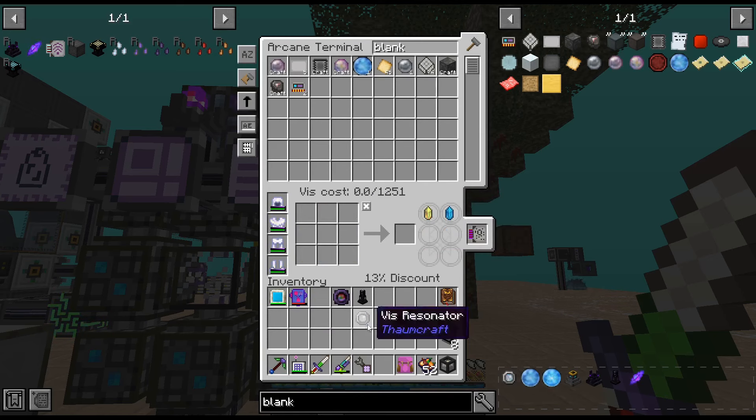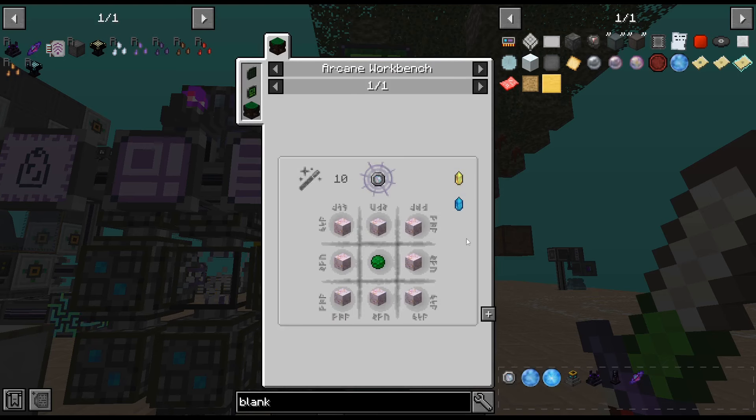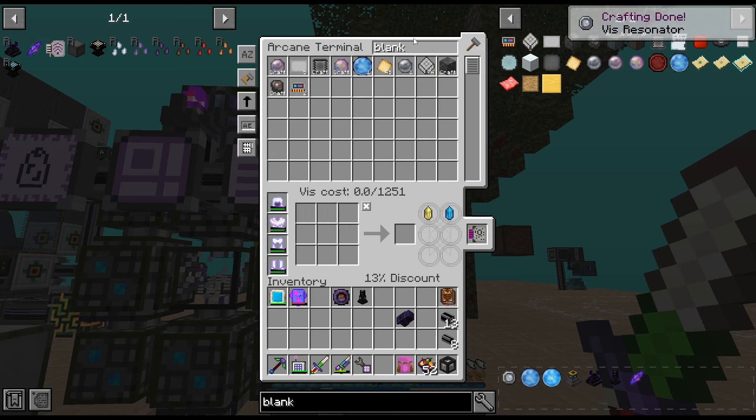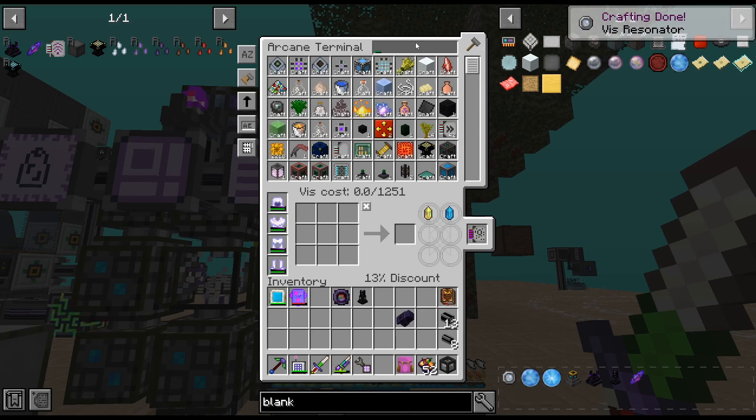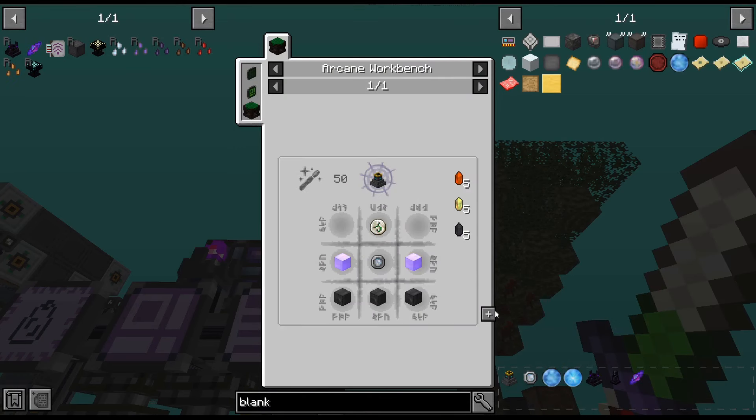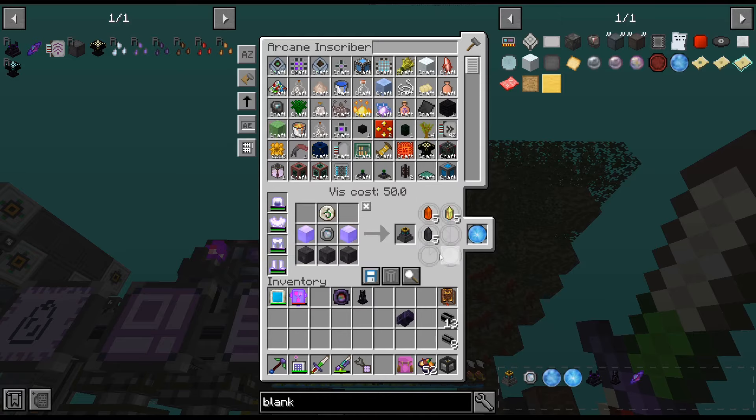It does that automatically if you shift-click it in — that's probably what I forgot to do. All right, V resonator, there we go. And then that's it — the wand. Wand recharge pedestal. I don't know if we're going to need more of these.